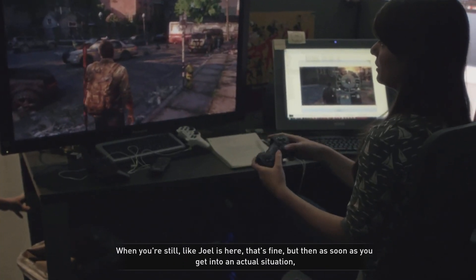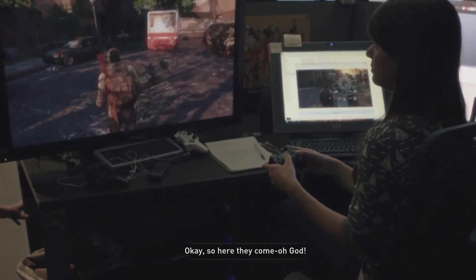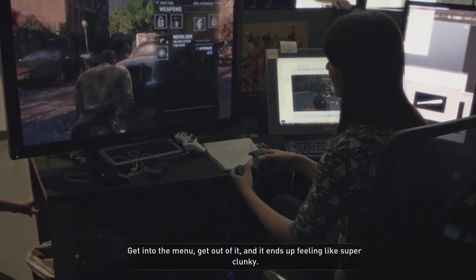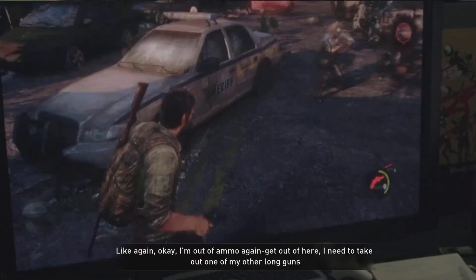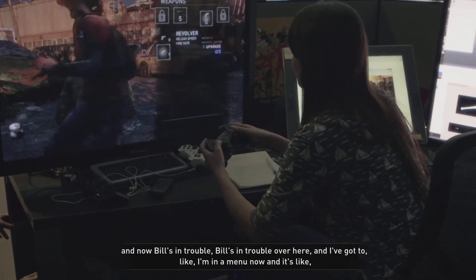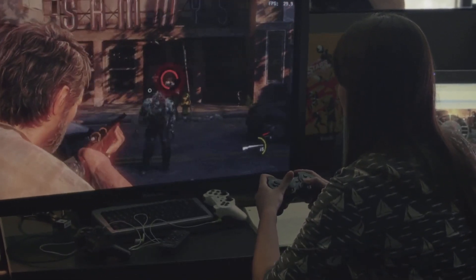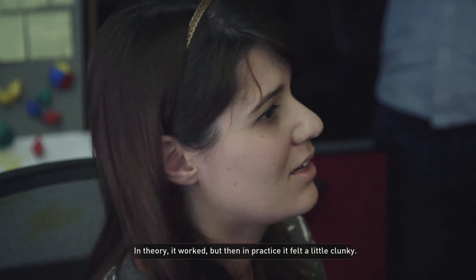When you're still, that's fine, but then as soon as you get into an actual situation — so I'm going to go cause some trouble. There they come. Now I'm out of ammo, I need to get back in that menu, I have to run away from them, get into the menu, get out of it. It ends up feeling super clunky. I'm out of ammo again, I need to take out one of my other long guns, and now Bill's in trouble — I'm in a menu now, and it's like whoever designed this UI is so bad. Bill's gonna die. In theory it worked, but then in practice it felt a little clunky.